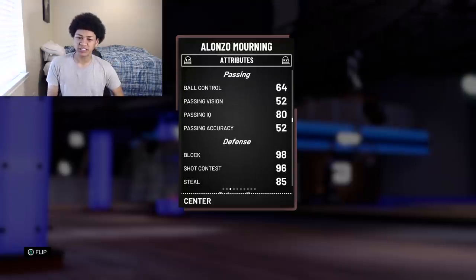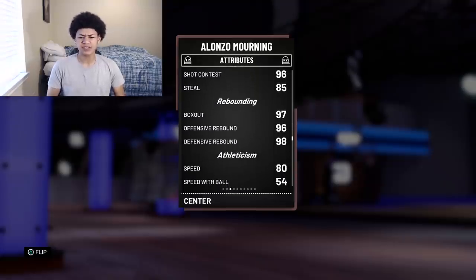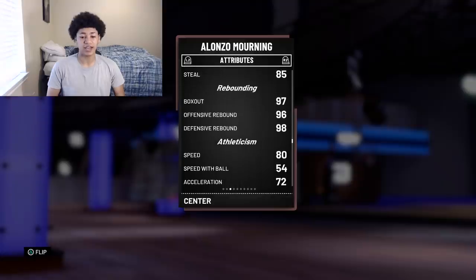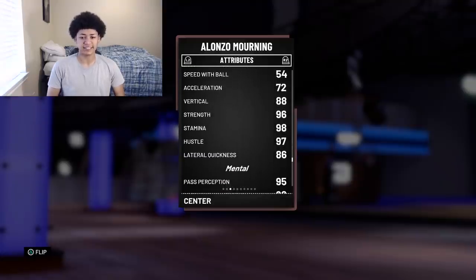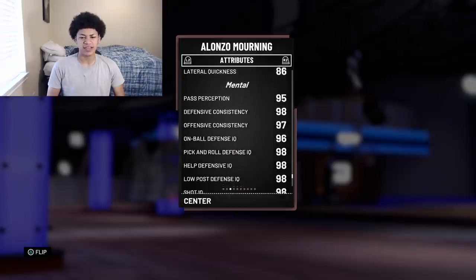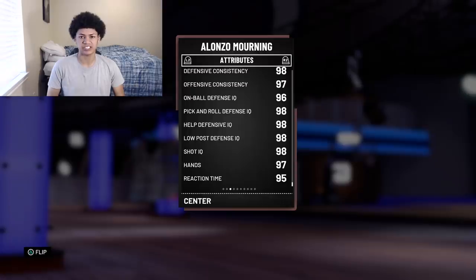He has 64 ball control, which is actually fairly decent for a center, 98 block, 96 shot contest, 85 steal, 97 box out, 96 offensive and 98 defensive rebound, 80 speed, 54 speed with ball, 86 lateral quickness, 98 stamina, 98 defensive consistency, 97 offensive consistency, and 95 reaction time. Based off the attributes, this man looks like a glitch in NBA 2K19 just like he did in 2K13.